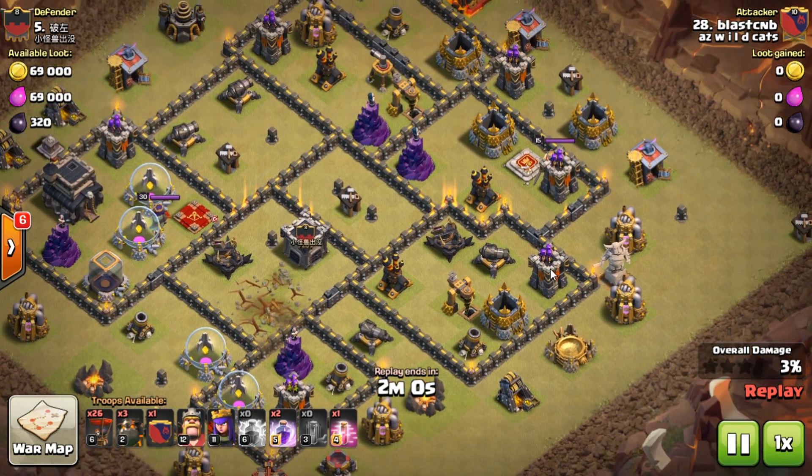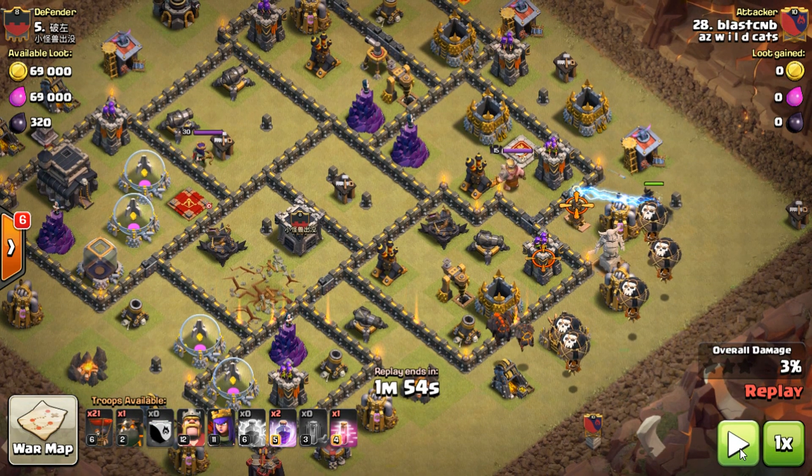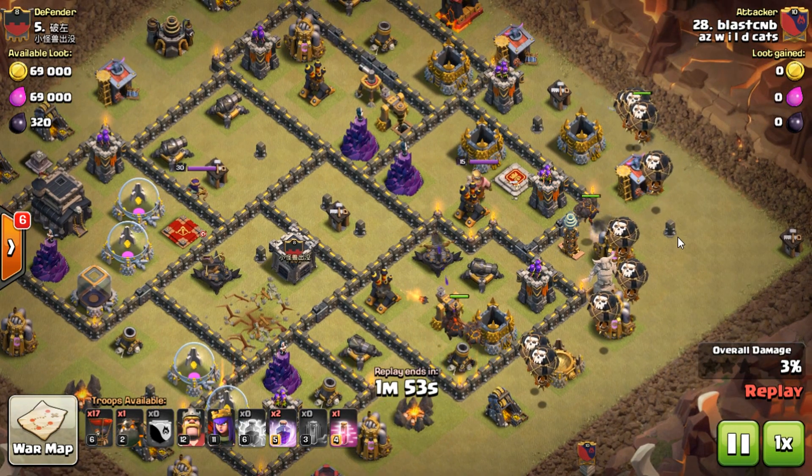Then I start on my hounds. I accidentally didn't separate them perfectly — what you want is one hound from here and one from here to slowly separate so they don't take as much splash damage. Then a Tesla pops up, so I bring in a couple more balloons than expected. That archer tower is already shooting, so you bring balloons in to cover it. I'm not bringing balloons in here or here yet because I want the hound to get there so the archer tower turns and fires on the hound instead.